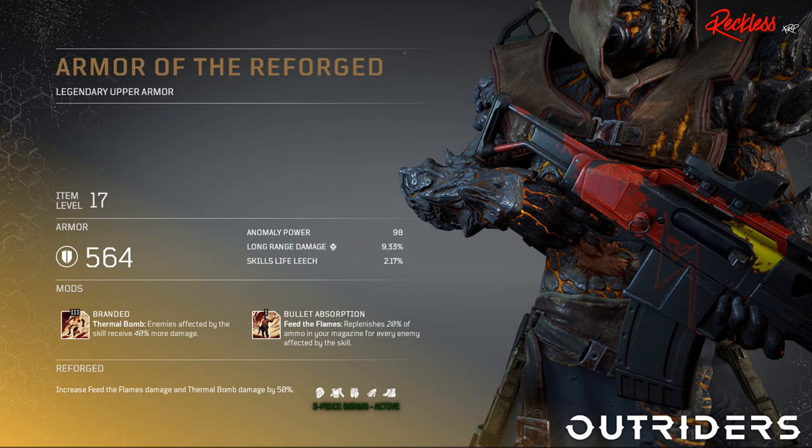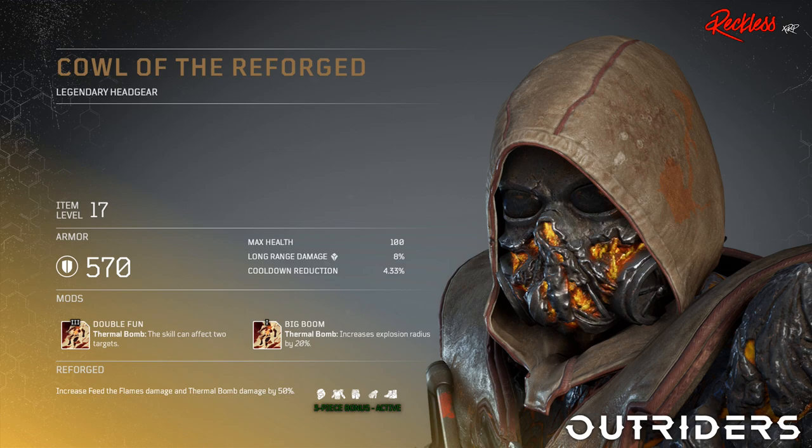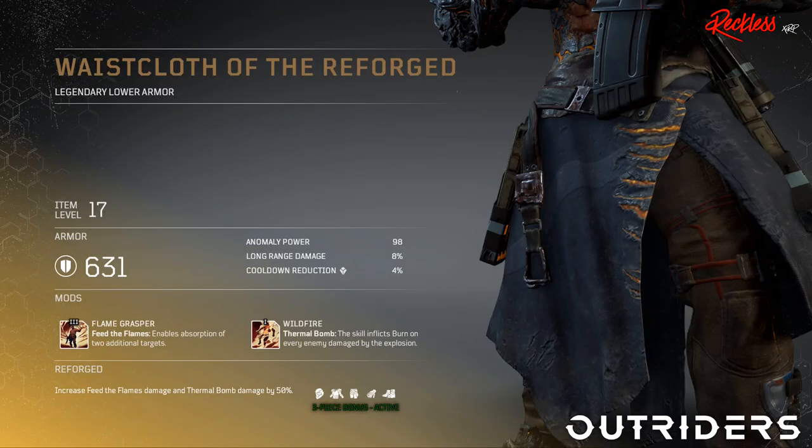The three-piece armor bonus for Reforged increases Feed the Flames damage and Thermal Bomb damage by 50%. First piece of armor is called the Armor of the Reforged — legendary upper armor — with Tier 3 mod Branded, which affects your Thermal Bomb: enemies affected by the skill receive 40% more damage. Then we have Boots of the Reforged — legendary foot gear — with Tier 3 mod Power Assimilation, which boosts your anomaly power by X amount for each elite present on the battlefield. Then we have Cowl of the Reforged — legendary headgear — with Tier 3 mod Double Fun, which affects your Thermal Bomb: the skill can affect 2 targets. And last but not least, Wastecloth of the Reforged — legendary lower armor — with Tier 3 mod Flame Grasper, which affects your Feed the Flames and enables absorption of 2 additional targets.